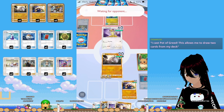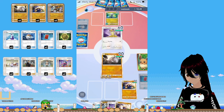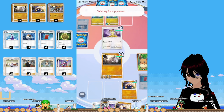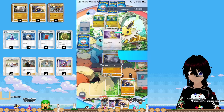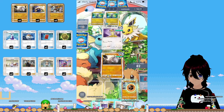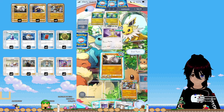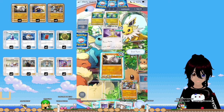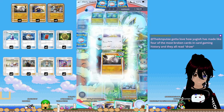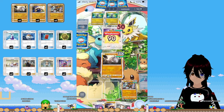Does he have Dragonair? This is the big moment. We'll be able to knock out one of the Dratinis, but we have a choice: knock out one of the Dratinis, or knock out the Meowth and stop them from drawing cards. I actually think knocking out Meowth is better. I can't remember how much Dragonair's attack does, so just in case I'm going to use Potion. But we're going to knock out Meowth because I don't want them to draw another card.